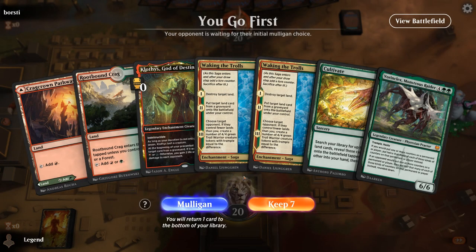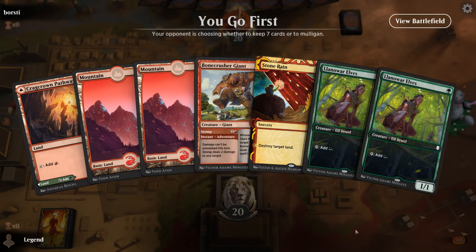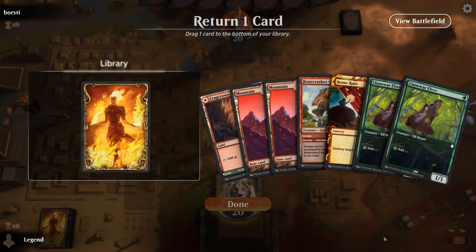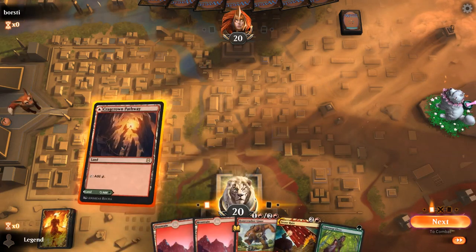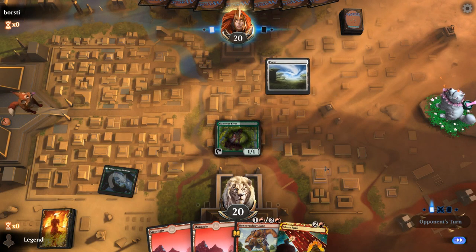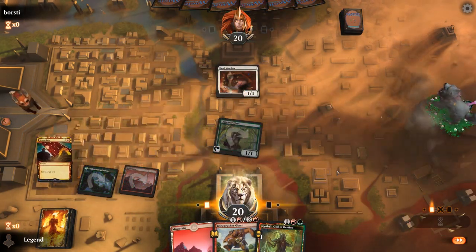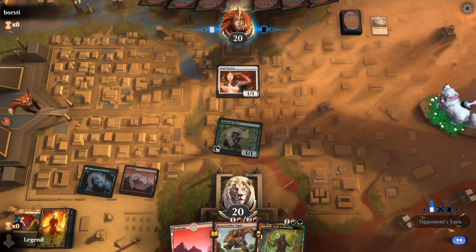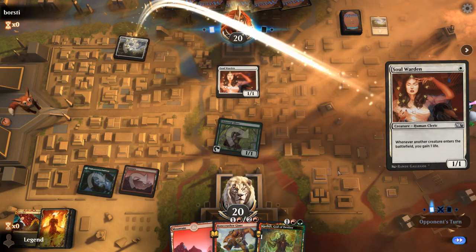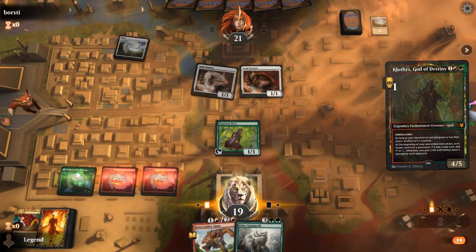We're on the play but our hand is not amazing — a few too many six-drops. If we draw a third land we can Cultivate, but we're still pretty far from Waking the Trolls. We'll have to mulligan. The new hand is much better: elf into turn 2 Stone Rain, with a Bonecrusher for interaction — so we'll cut one elf. Soul Warden is fine. We can stomp next turn or get Klothys in play. We draw Gargaroth, and Klothys can ramp us into Gargaroth next turn.